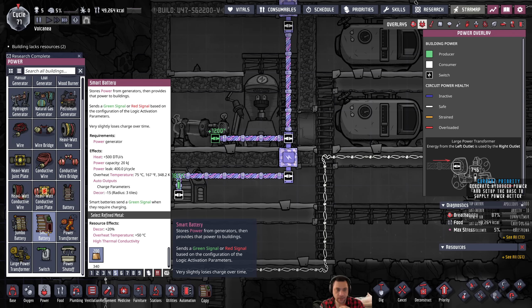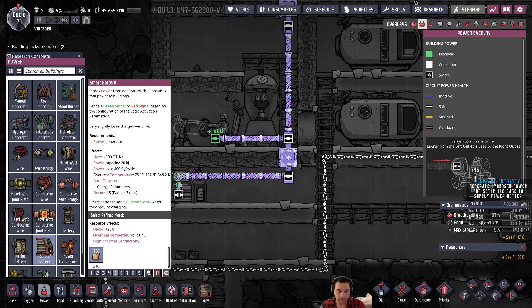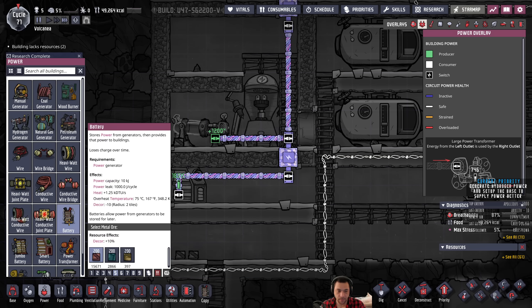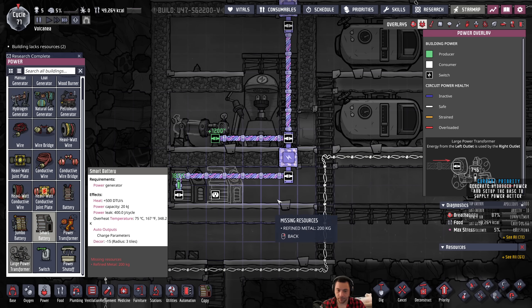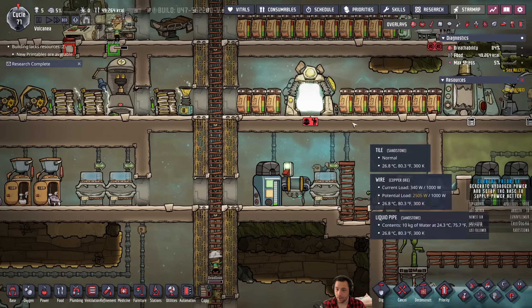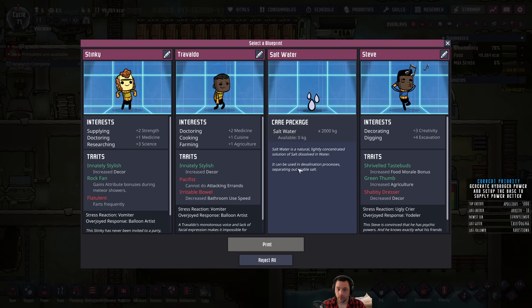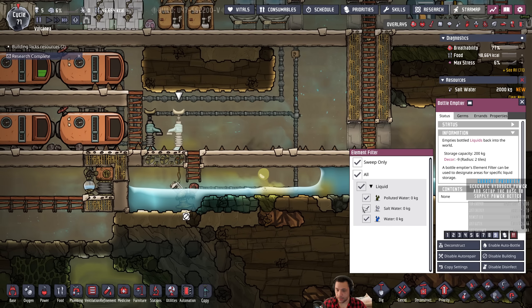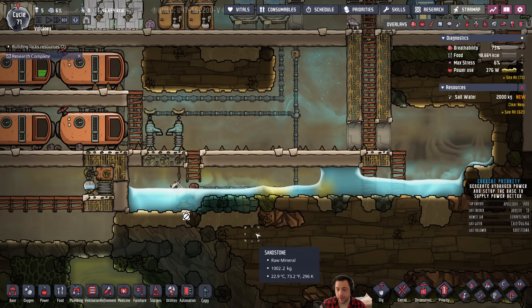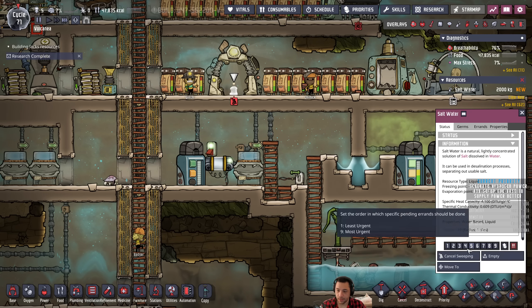The power leak of a smart battery is less than the jumbo battery, so it's better to build smart batteries because they'll leak less power - they leak a little less than half the amount of power per joule. So I'll build smart batteries for storage. For salt water - I'm not going to want to dump it here because I don't have a way to desalinate it, so we're just gonna keep it as a liquid here, not to be put anywhere for now.